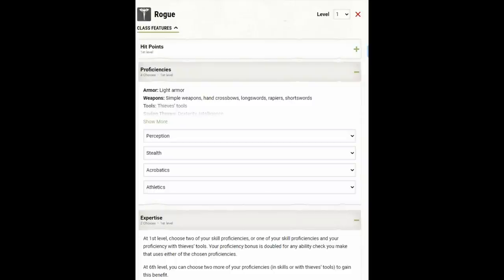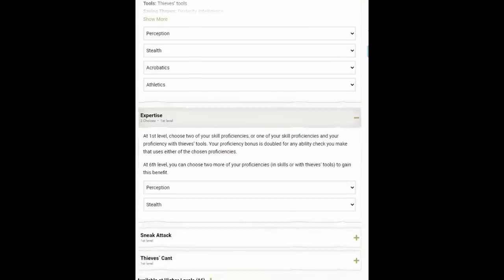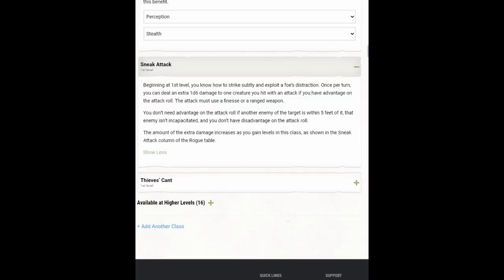Obviously we will be going with rogue as our class. The proficiencies I've chosen to start with are Perception, Stealth, Acrobatics, and Athletics. And we're going to grab Expertise in Perception and Stealth. When you are making a rogue character, the premier feature is Sneak Attack.